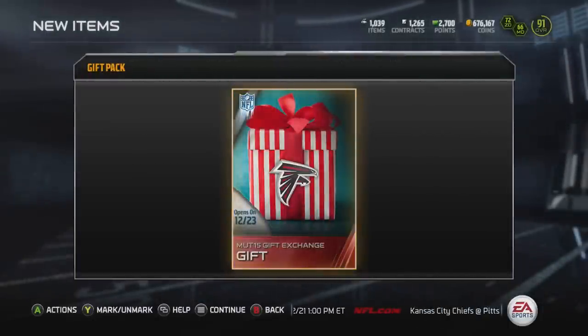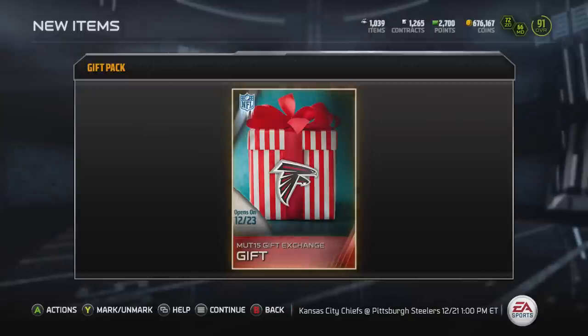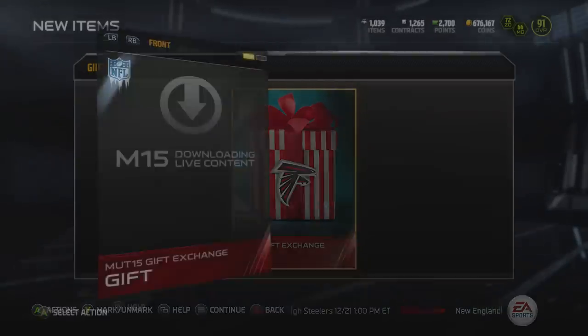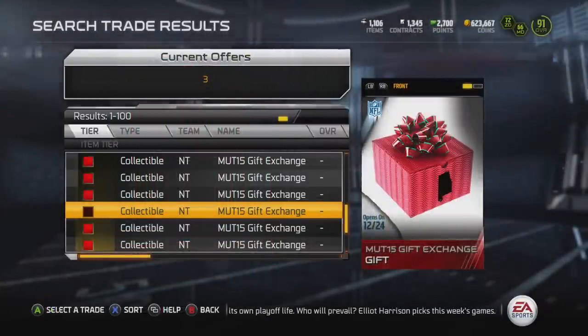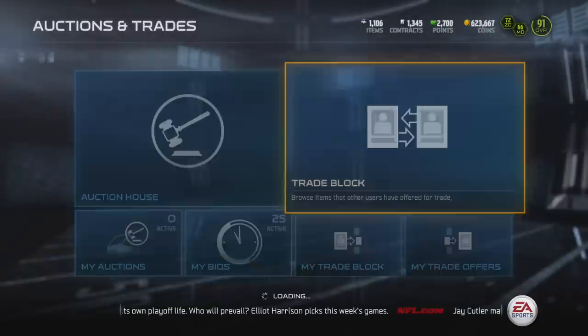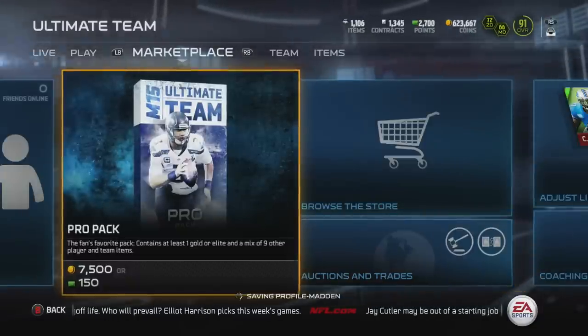It's a gift you can open up on December 23rd, and it's got an Atlanta Falcons logo on it. It seems pretty common — it seems like a lot of people have it. Looking through more gifts, this one right here actually has a picture of Alabama on it — that little black shape is the outline of the state of Alabama.